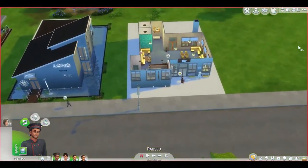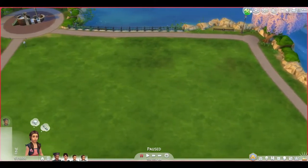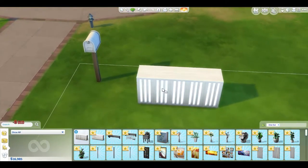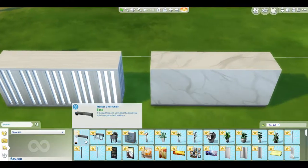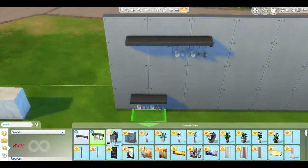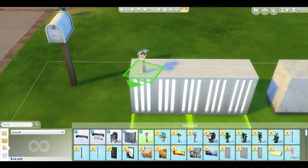Now let's review the build and buy items that came with this pack. First up are counters that come in different colors - I like the white version. There's a seating area decoration, a master chef shelf for pots and cookware, spoons decor, a sink, and a fish tank which I'm in love with. There's also a table lily and wall flower decorations.